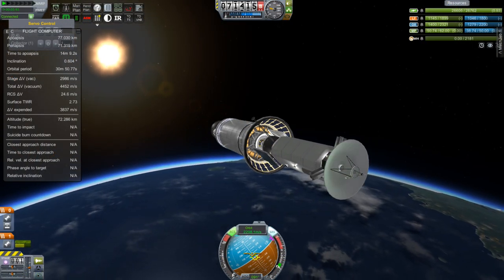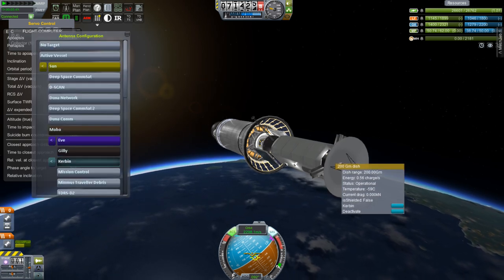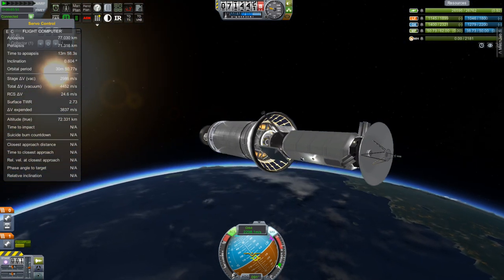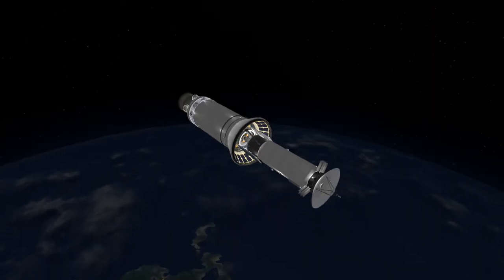Back from the VAB — we've just finished getting into our parking orbit, and now I need to set up the communications. That big 200 gigameter dish is going to point at Kerbin, and we'll still need a communication satellite that can talk to this probe once it gets further away.